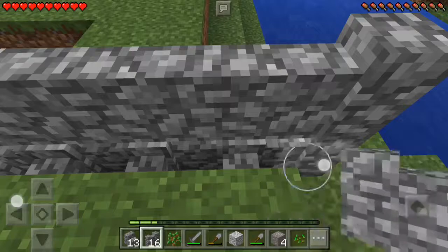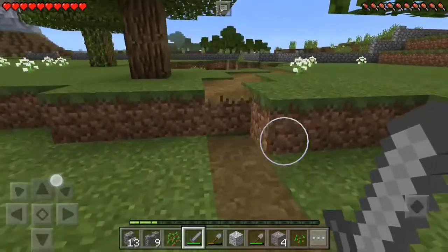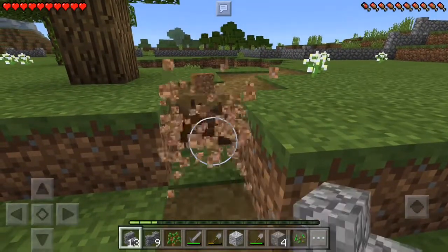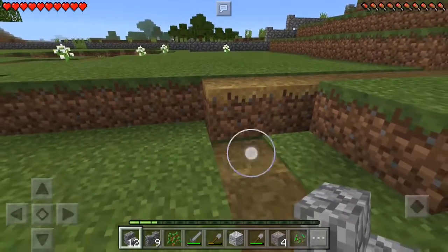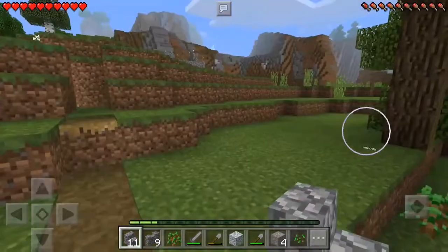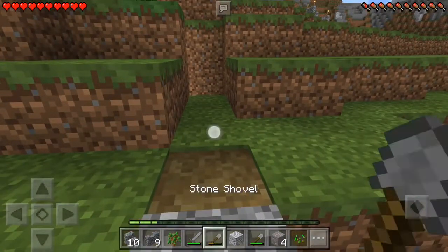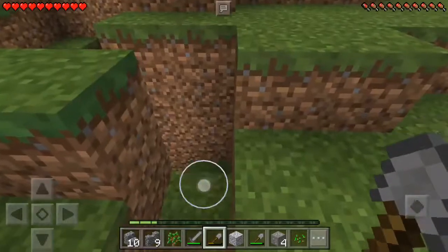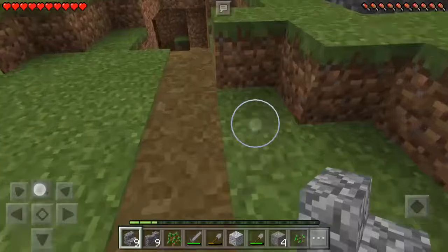Got to get this fence all the way to the water. And now I'm on the other side, putting up some more stairs here. There's a little cave over here. I'm going to put a path over to this cave. The path isn't quite done here, I'm going to finish it up. Use the shovel to flatten the grass out. There we go. Another cave — put some stairs down in this cave.